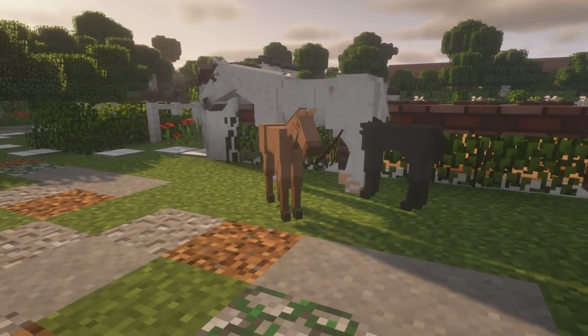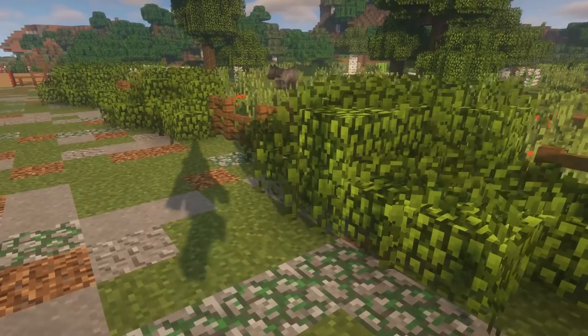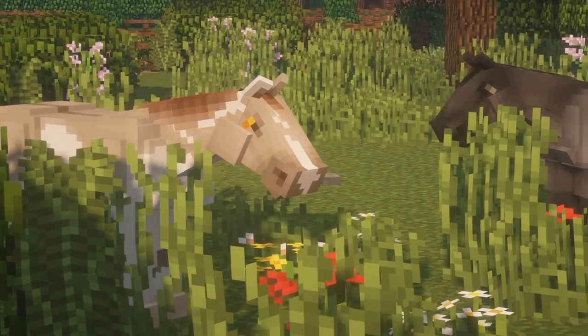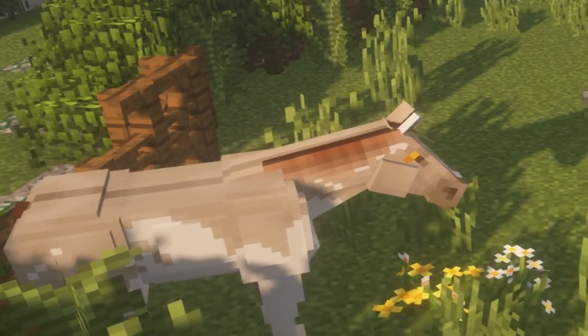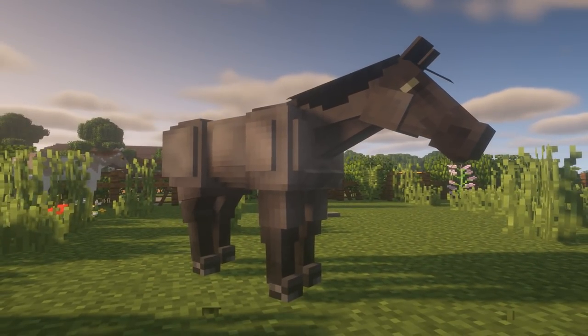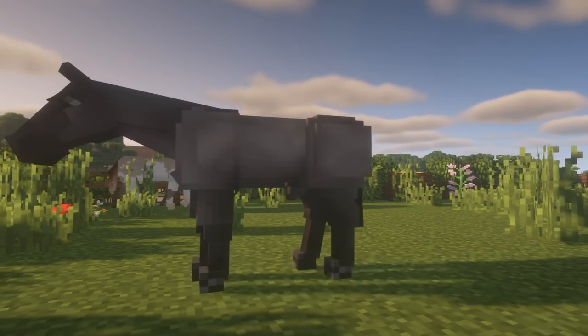We also have idling animations that were added to the horses, so now they have cute little animations they do. You'll be able to see them do their little shake-shake every now and then, and you'll be able to see them graze. There's the mama doing the shake. What about you, Goose Bear? You want to do something?